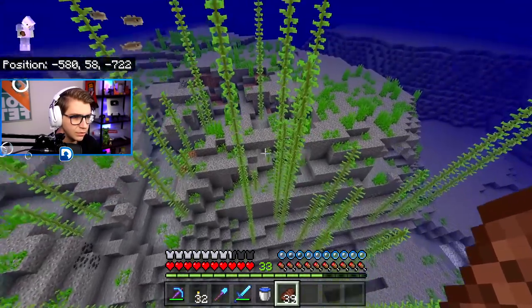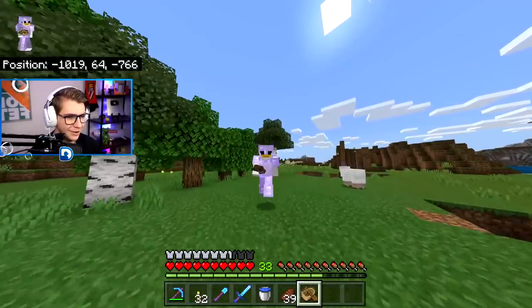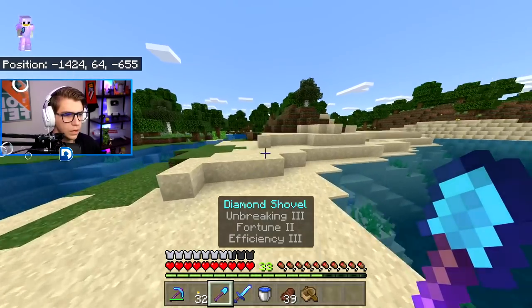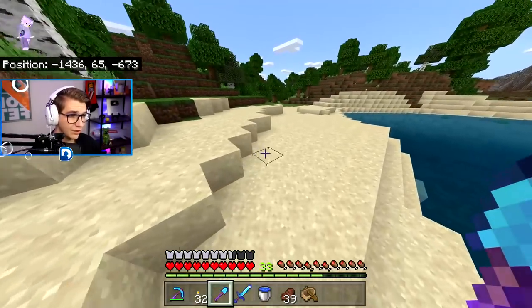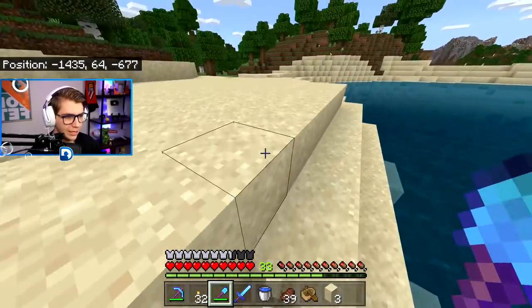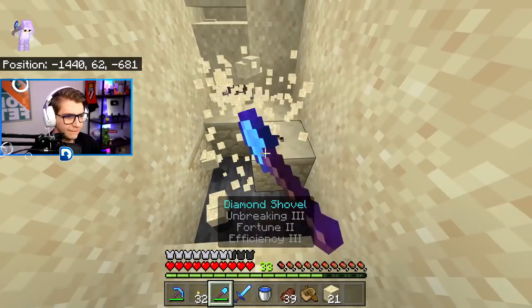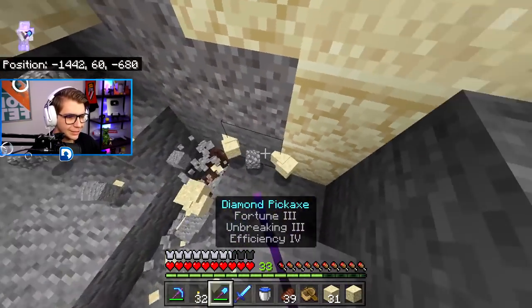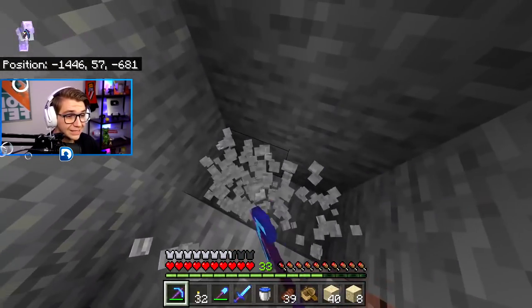Traveling out about a thousand blocks from our original location. Sprinting looks really funny in this game — looks like I'm going in slow-mo. Rather than digging straight down, I know it's much safer to build a little staircase down. With Efficiency IV and Unbreaking III on my pickaxe, we can chop down to Y level 11, which is where I'm doing my first test.